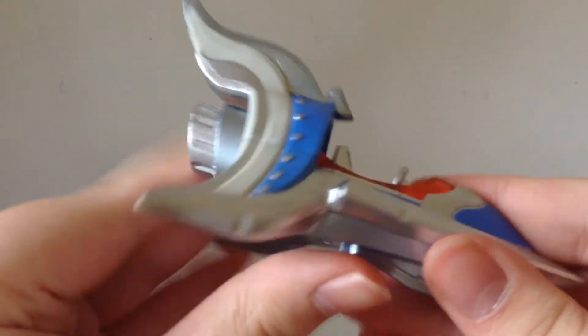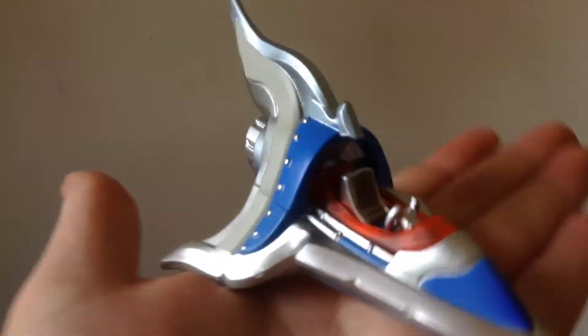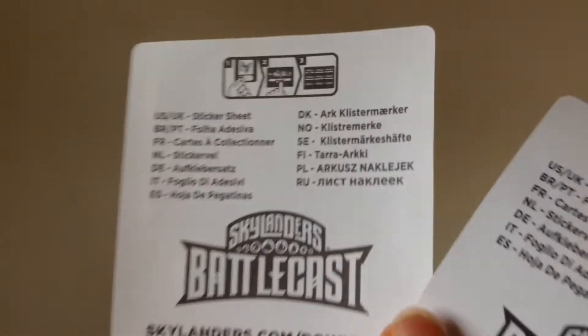It's kind of heavy weight and you can just set it without the base — it doesn't have a base so you can just put it. Here are their cards, and they don't have the cards because it's the battle cast.